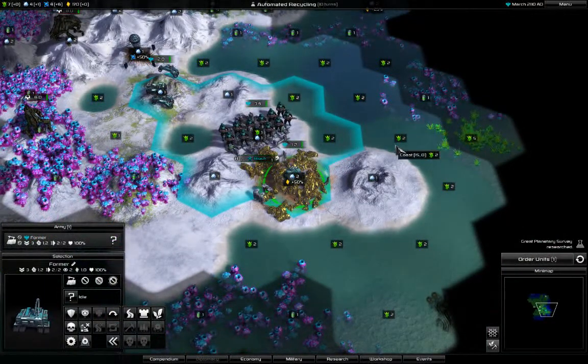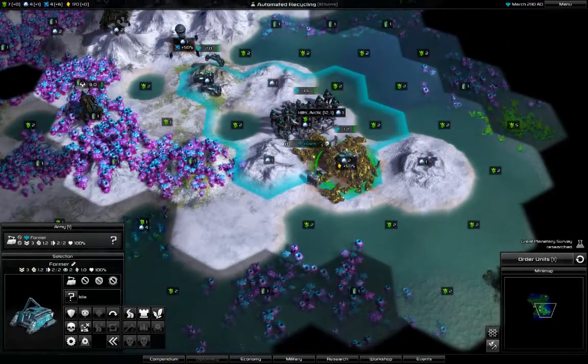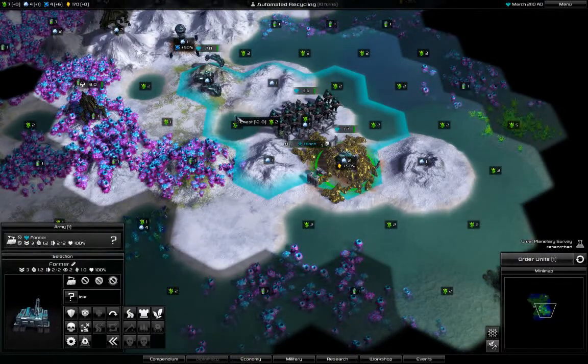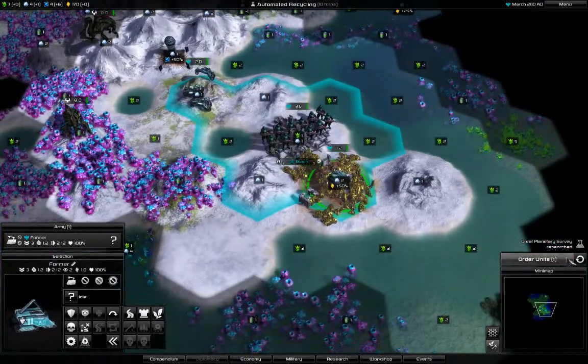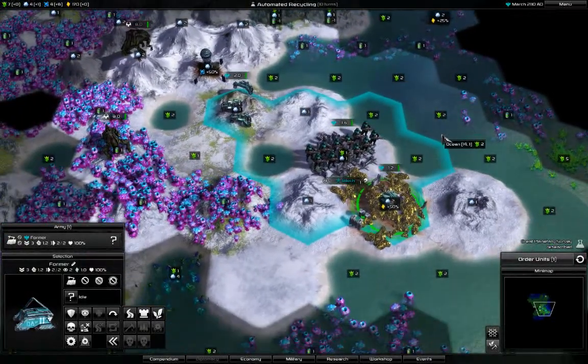When the city grows I'll grab this tile, then that one, and only then get the science tile, and later the Maxillon. That's the plan right now. The big aliens are not aggressive yet.